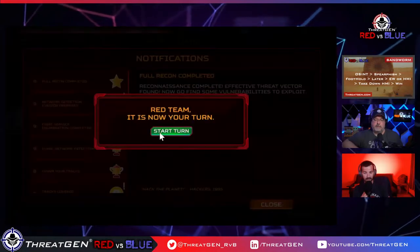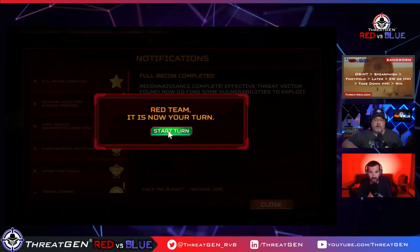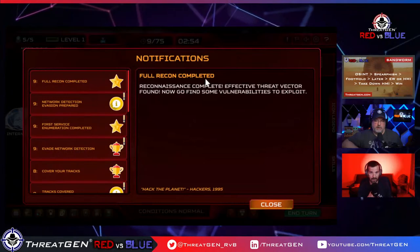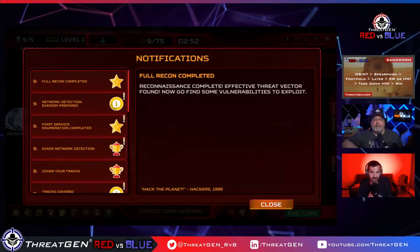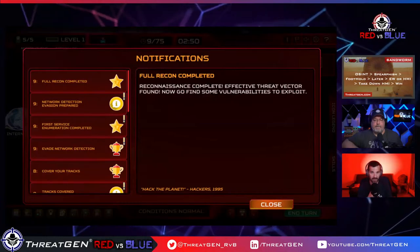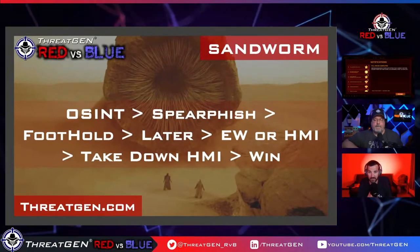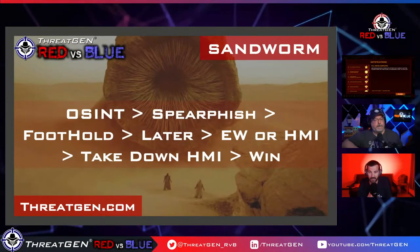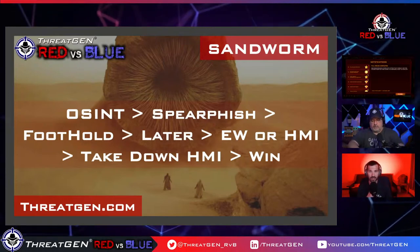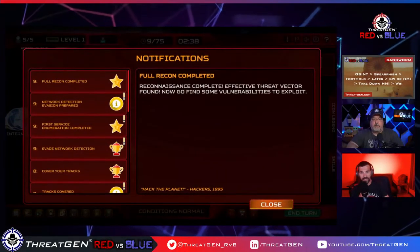We've completed full recon — the first step of our kill chain. We've successfully done spear phishing and got a foothold. Three of our objectives are done in the expected order. We are now looking for lateral movement and trying to find that engineering workstation. Full recon completed, network detection evasion prepared, service enumeration underway — we're doing all right.